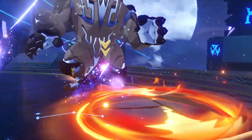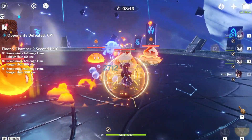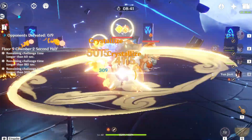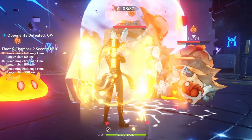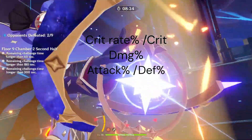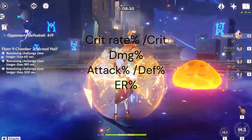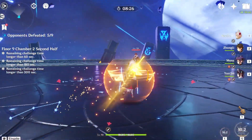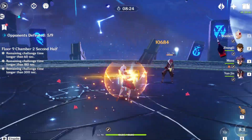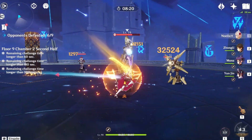The sands will differ depending on if you have C6 or not. If you don't have C6, go with an Attack sands; if you have C6, go for Defense. The best substats are Crit Rate and Crit Damage, followed by Attack% and/or Defense%, followed by Energy Recharge. Don't sleep on Energy Recharge since Noelle needs a lot of energy to keep her ult up, so try to get some ER substats or change your weapon to provide Noelle with energy.